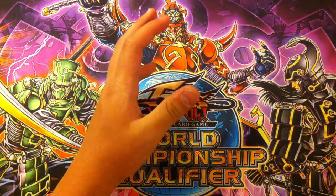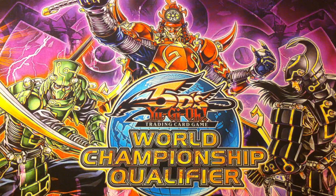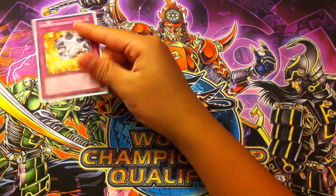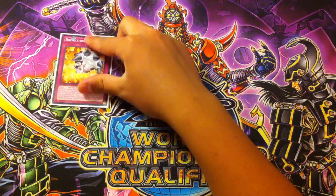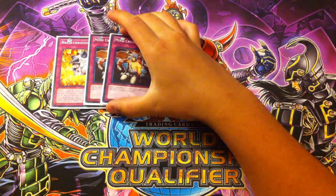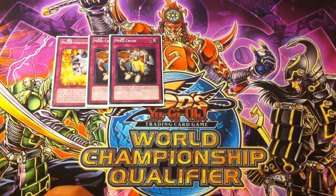That is it for my main deck. Off to my side deck. I play the one extra Breakthrough Skill for the Hand out-of-archetype effects. Breakthrough Skill is amazing. I play double Mind Crush for the Bujin matchup and Mermail as well, and double D.D. Crow.